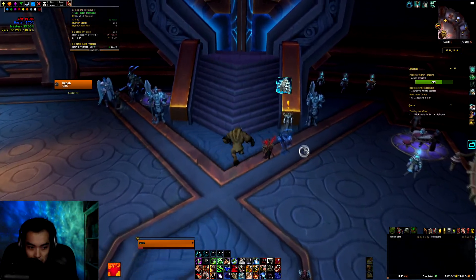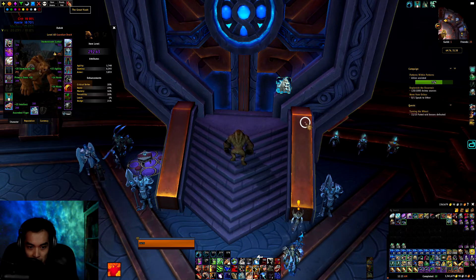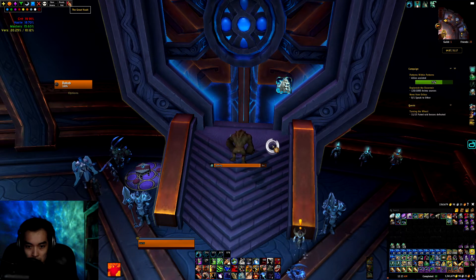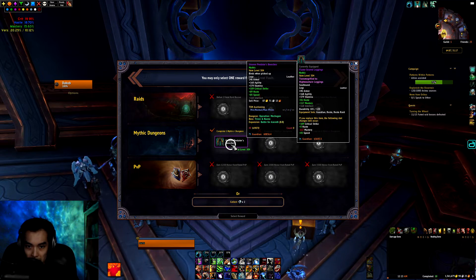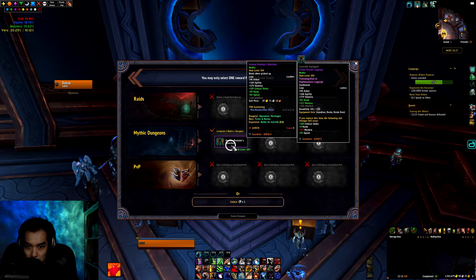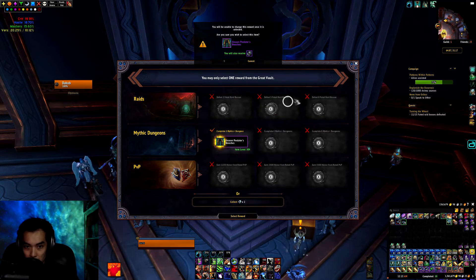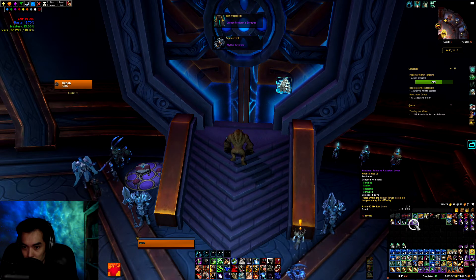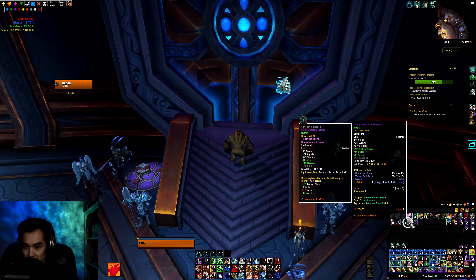Checking my Horde Druid next. I think I'll just leave my loot spec as Guardian. Got legs — Haste and Speed. I think I'll just take them. Got Lower Karazhan on this toon, level 15. Could also use them as part of a speed set or something.